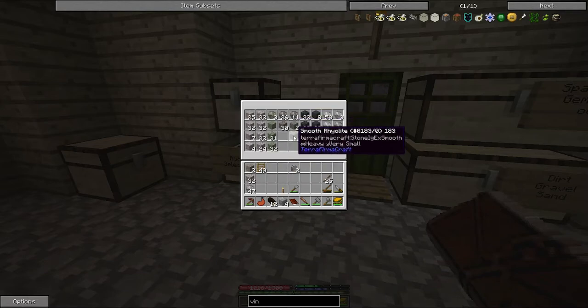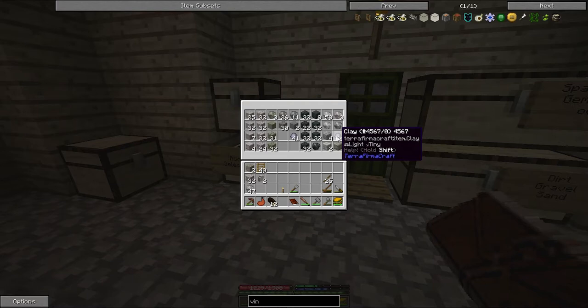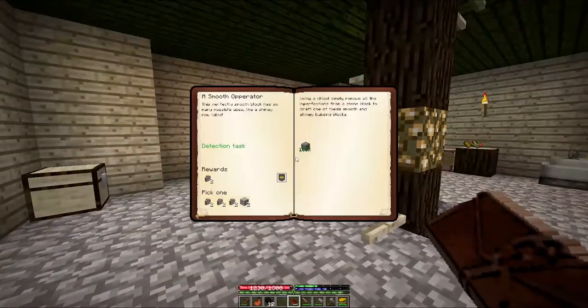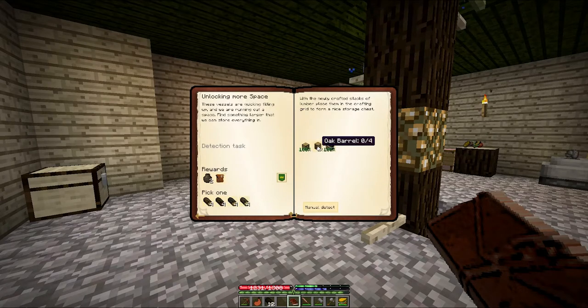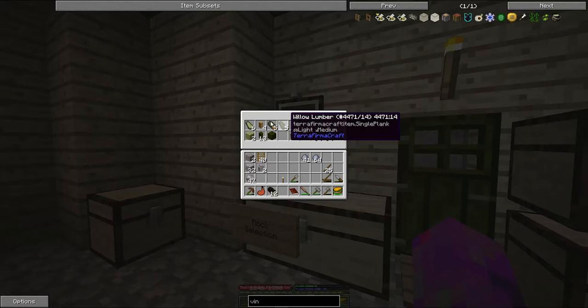Smooth diorite — I've got that. The granite wall I'll do something with at some point, and diorite is actually in this line here. Let's move the clay somewhere else. Fun chest time with Twitchy! It's saying I need to make a barrel of some description. Maybe I've got some — no, not enough here. You need seven.